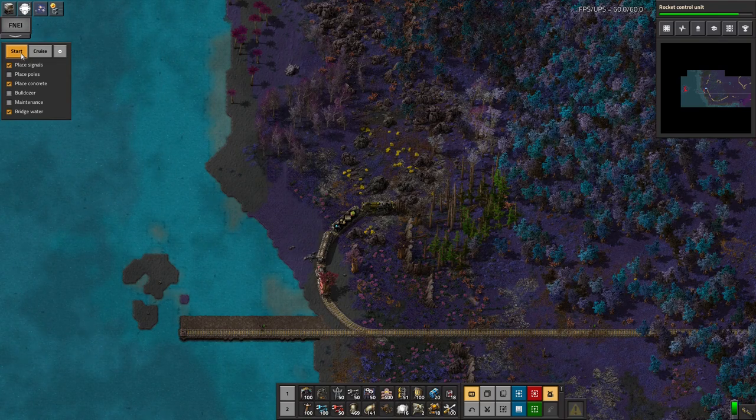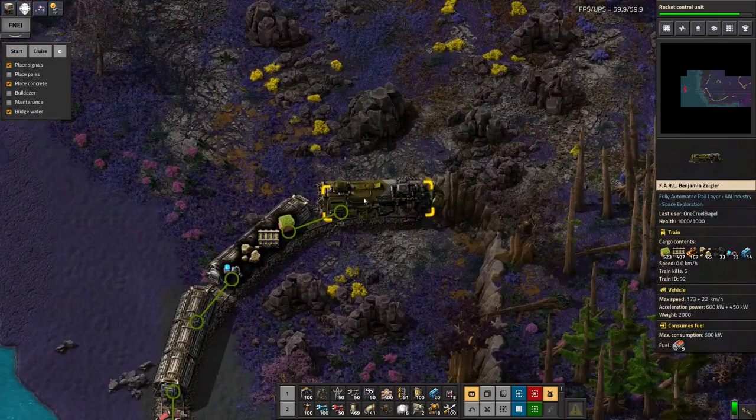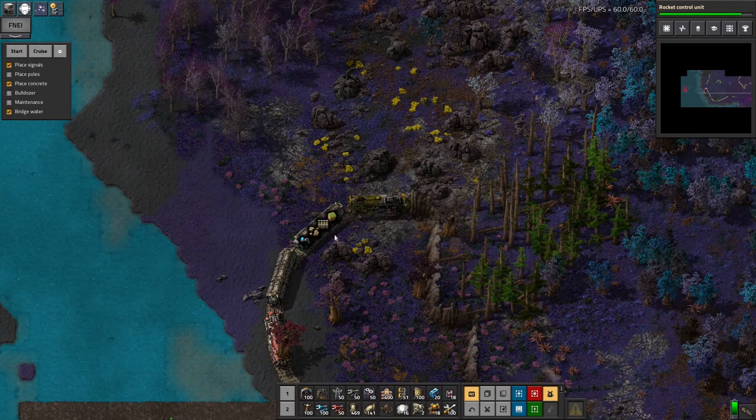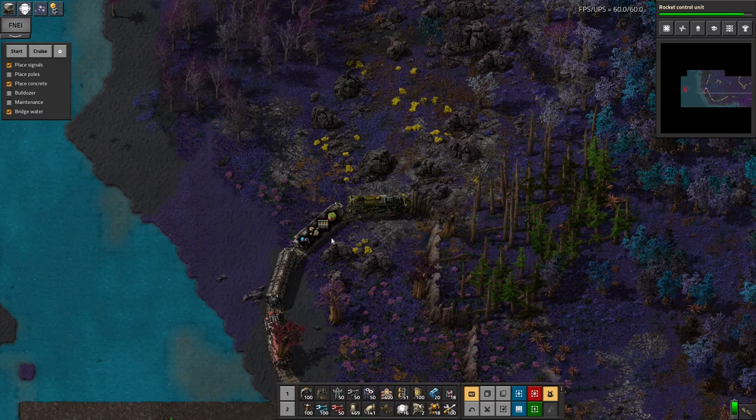The way that works is it's a train that has this yellow tinge, and the point is it's got a thing in it that can automatically lay rail for you and various other things that go with the rail, like signals. You can also put down power poles. It's got a blueprint mode where you save a blueprint into it and it will build whatever you want around it — things like turrets and belts. So you can make all of your defenses in one go with this system if you want.